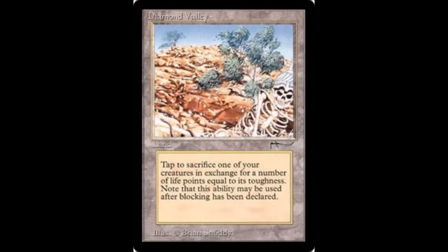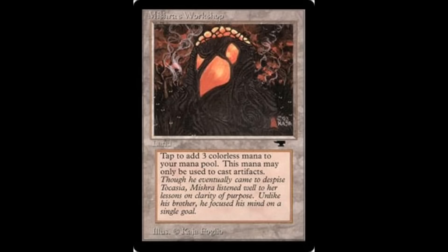At number 2 we have Diamond Valley, another card from Arabian Nights. It might just be expensive because it's old, but it's actually kind of useful — you can tap and sacrifice a creature to gain life, which is useful in the late game if you just need a couple extra life. And the number 1 most expensive card that is not a dual land is Mishra's Workshop. You can tap it for 3 mana, but it can only be used to cast artifacts. Very powerful, useful in Legacy decks if you're playing a lot of artifacts — but very, very expensive if you want to buy one.